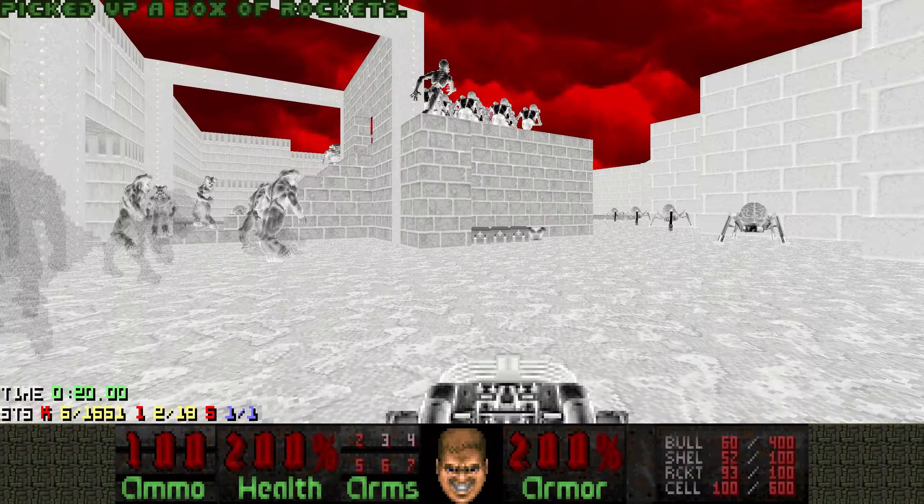There's basically two ways to deal with this map. You either fight out in the open, which is a lot of fun. Or what you can also do is head over to basically the only safe spot of the map, which is a viable strategy in my opinion, but not something we're gonna do here.